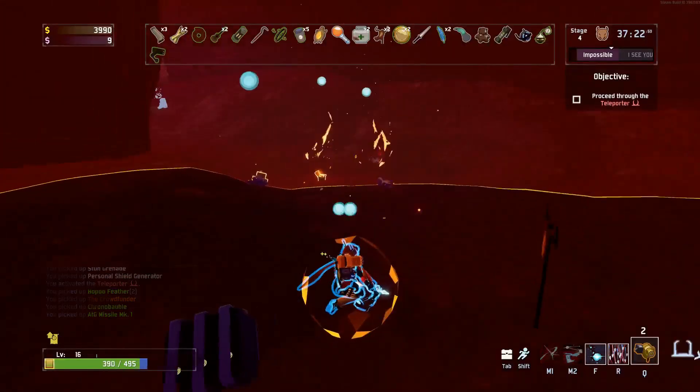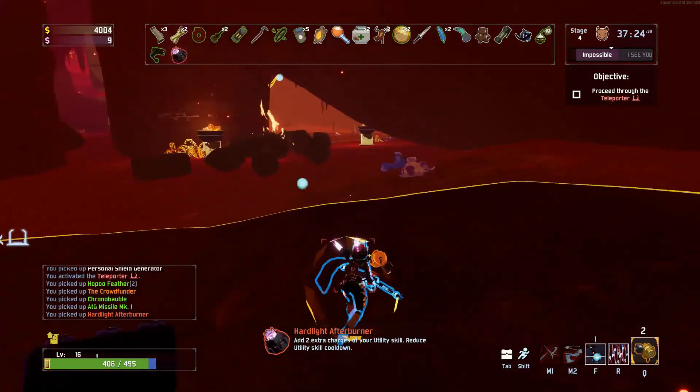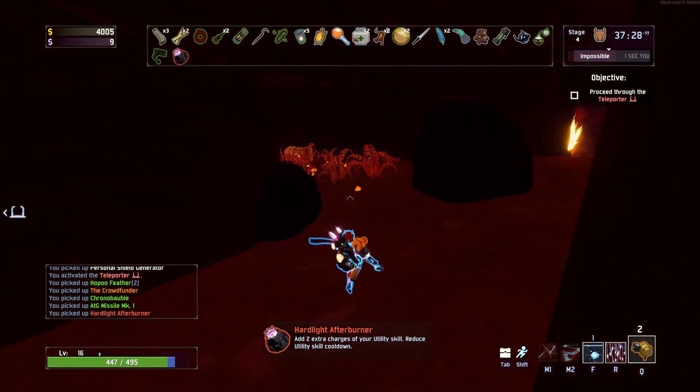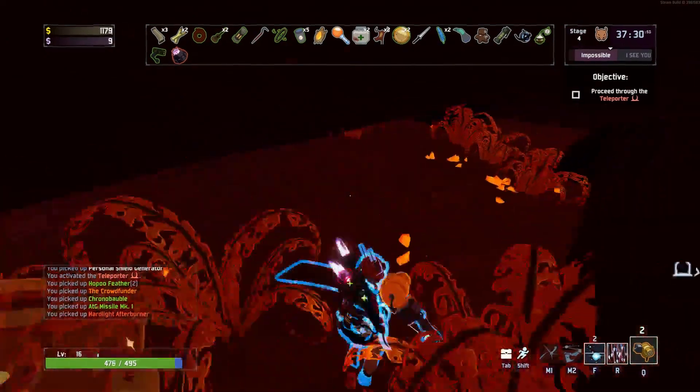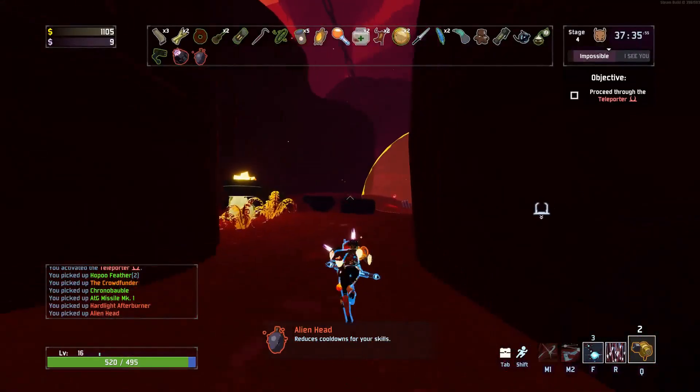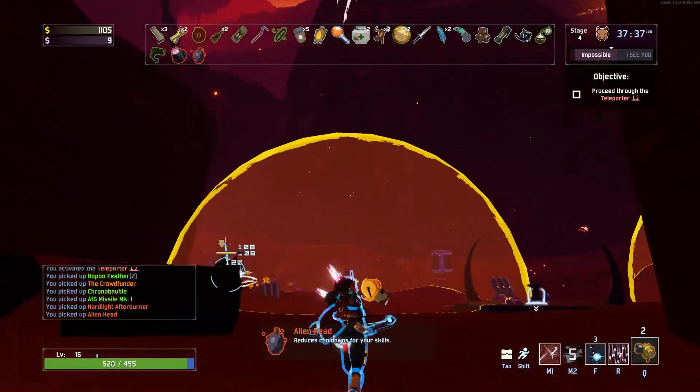On stage 4, there is a legendary chest which is hidden on the map. It's in the same place every time, so once you've found it you just need to go back. It's quite expensive compared to the other chests, but it guarantees a 100% drop on a red item, so it's worth getting if you've got the coins.